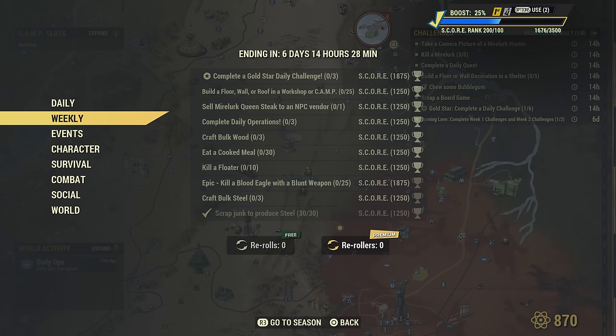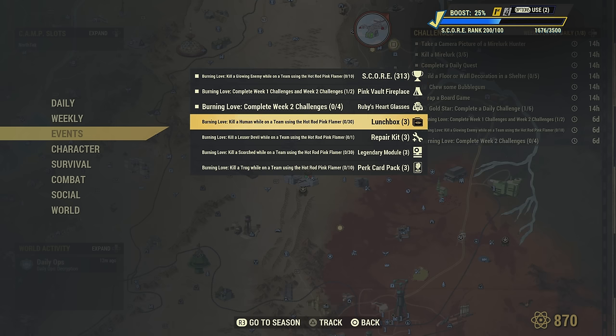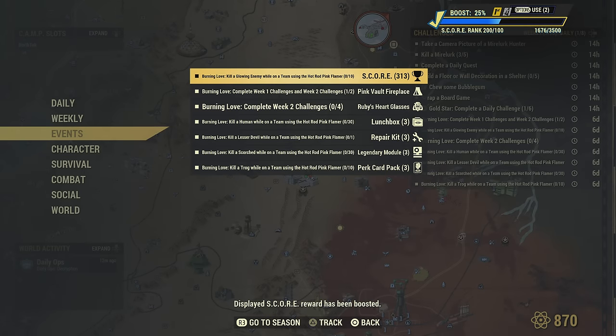The first challenge we're going to be tackling is found in your map under Events, then Dailies and Weeklies. You may want to track these so they stay up on screen and you don't have to go into this menu every time.